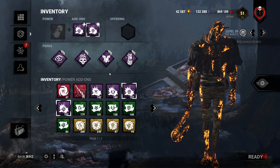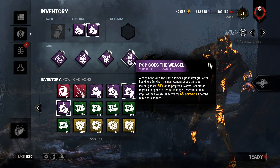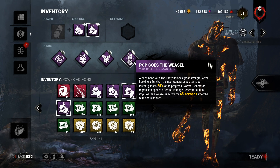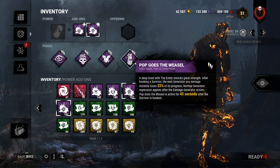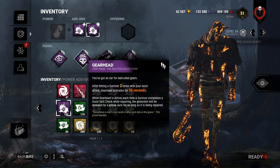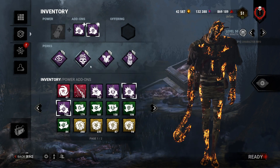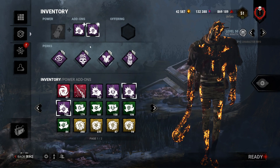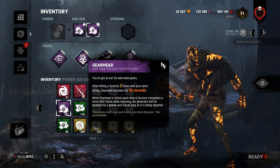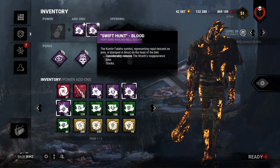I almost feel like if you're going to run Nurse's Calling, you almost need Sloppy Butcher to combo with it on most killers — it's a no-brainer. And Sloppy isn't even a teachable, so you can get it on anybody. I'm also running Pop Goes the Weasel for regression. As for add-ons, I'm running Windstorm for faster move speed to get mobility, and Swift Hunt to come out of the cloak faster.